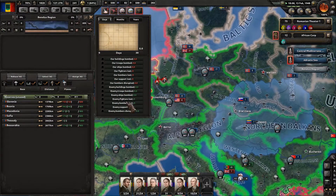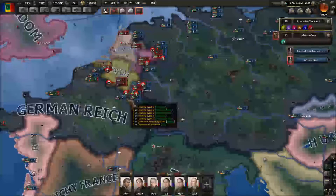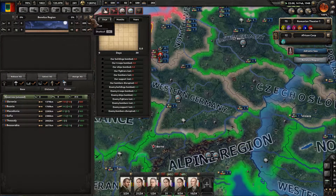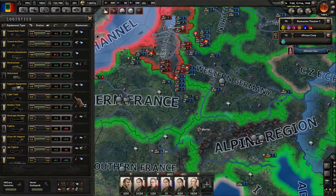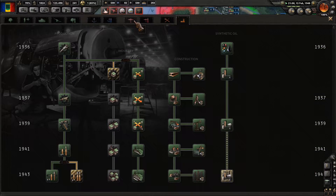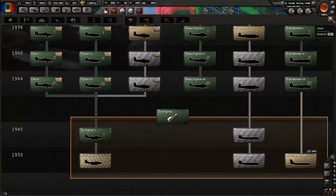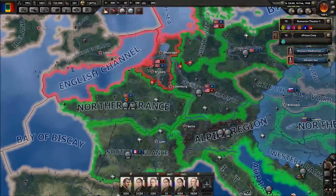Brussels — we haven't been able to crack that yet. 600 fighters sitting over there, which is working against the Germans trying to move in on Brussels and Amsterdam, because they're strategically bombing the hell out of that area. Jet fighters — we're missing 56. We are working on Jet Fighter 2, so we'll switch that over when it becomes available, but that's still 242 days out, so not really until 1950.